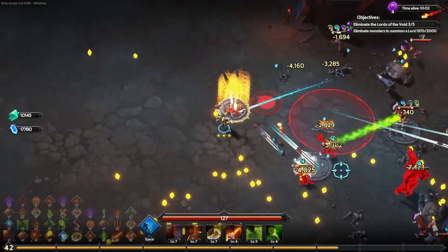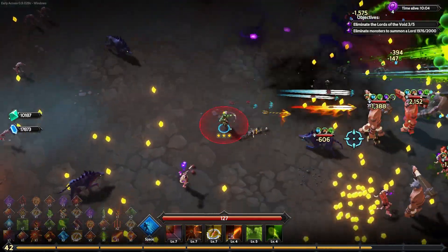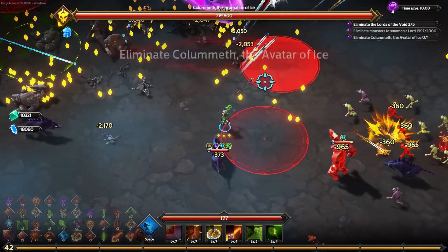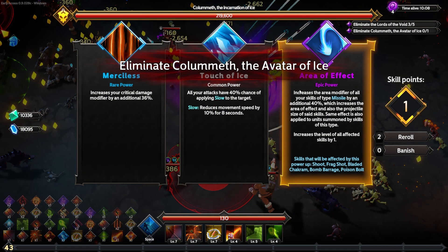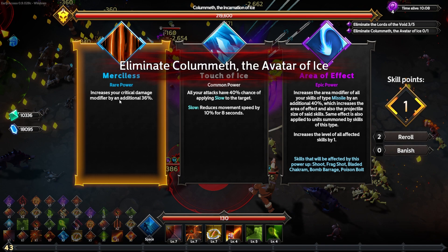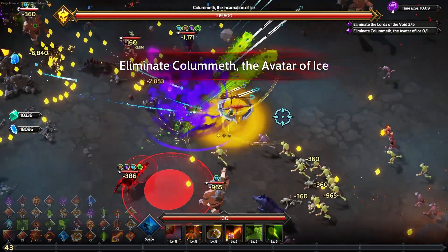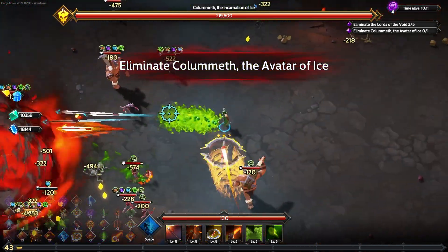Oh boss is coming in. The rare power critical damage modifier is tempting, but we have an area of effect that affects five of my things — anything with missile type gets an extra 40% area of effect. That's literally five out of my six things. Also, Call Myth the Incarnation of Ice with 219,000 hit points is chilling over here.